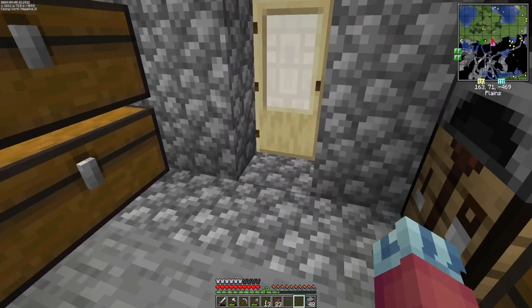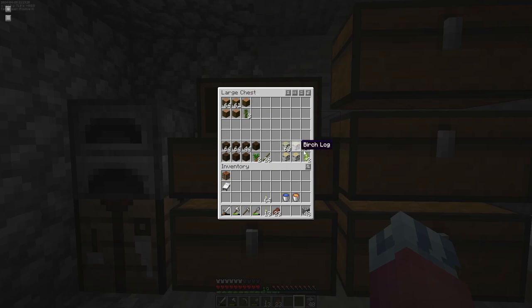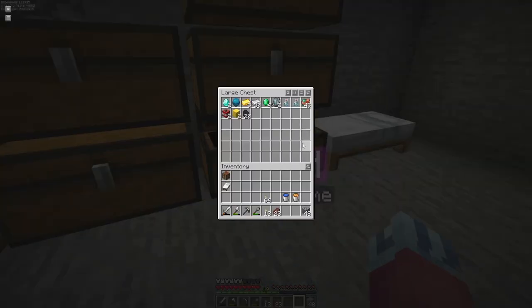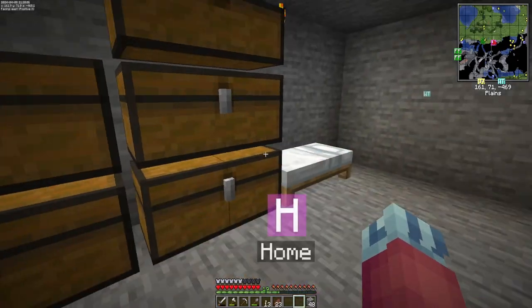I did some off-camera stuff. Got mob loot, some flowers. Sorted out all of our wood. Got more cobble and diorite. We did find a pirate ship and followed the treasure — half of the stuff in here was from that. The coal and a little bit of iron, but most of the stuff in the top row was from that treasure chest. We got a farm chest, farm and food, and this will be like our tools.